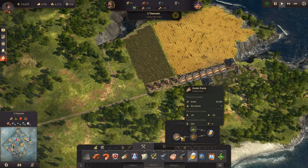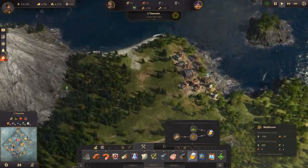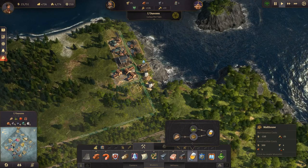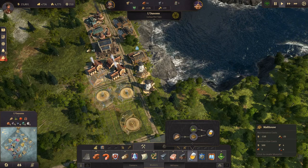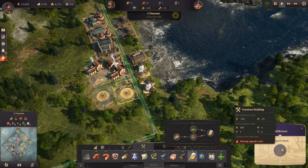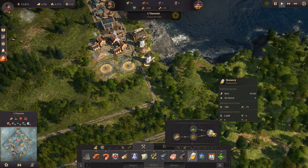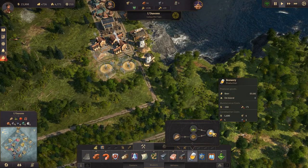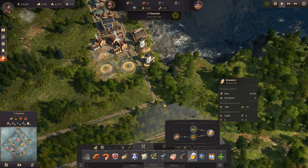Let's build four breweries, so we need two malt houses. We've got those over here — one, two. But we don't have what we need for them; we need steel. We need to get some steel production going or send some steel over from the other island. And then we need four breweries.